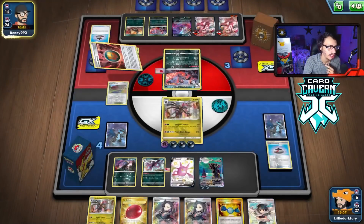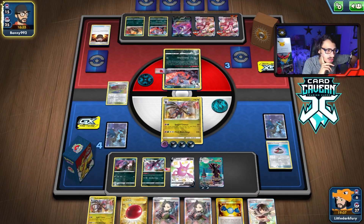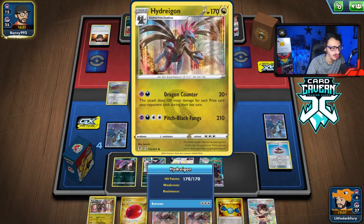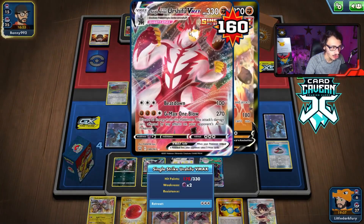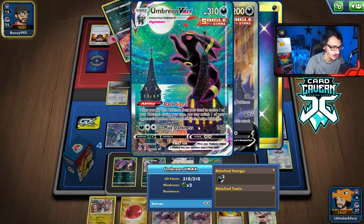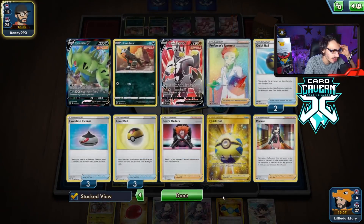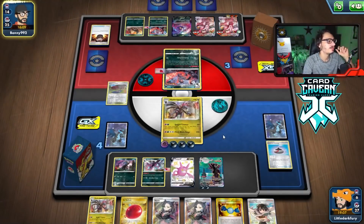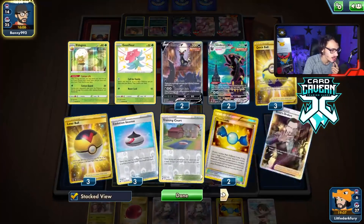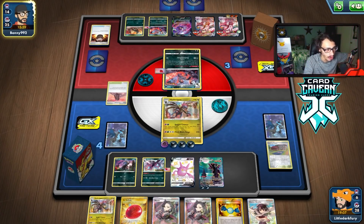Honestly I think we're going to have to build up another Pitch Black Fangs Hydreigon here. Might be hard though — we don't have much energy left. We have to hope Training Court doesn't get bumped. I didn't want to Rare Candy either Hydreigon just yet because I didn't know if I needed it. But maybe I should have. Umbreon can still KO this — it'll go down to 150 HP, which means we can KO both Urshifus with Max Darkness. It comes down to whether they have another Boss.